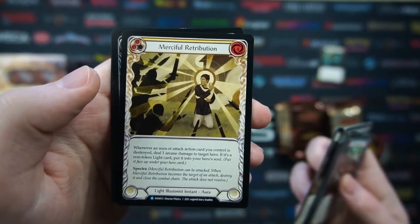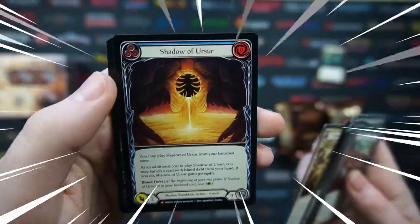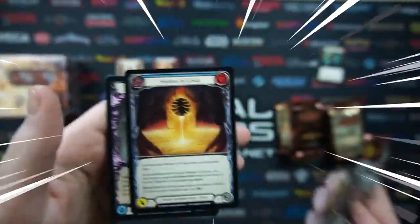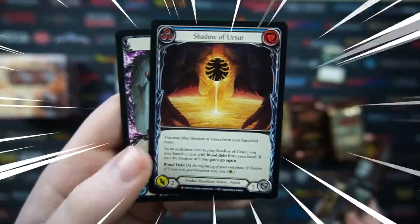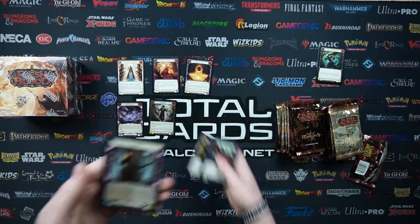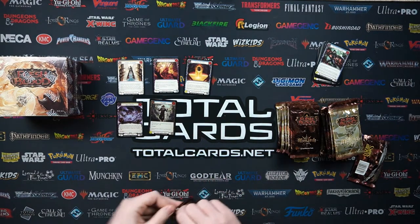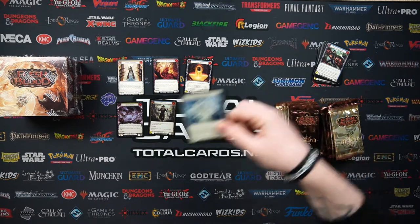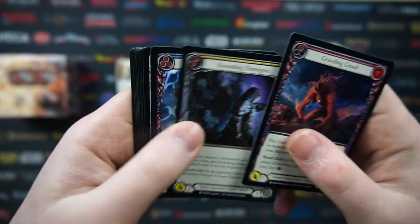Our rare is Merciful Retribution - interesting scroll-style artwork. We've got a Majestic: Shadow of Urza - the prices of all these cards are still up in the air since not many people have got a hold of them, but we'll definitely take a Majestic, not too shabby at all. On the back we've got The Chain. I'm very much an amateur Flesh and Blood pack opener, so bear with me, but I really hope we pull some really interesting stuff. Pack three: Graveling Growl, Bounding Demigod, Unworldly Bellow, Herald of Tenacity, Express Lightning - really cool one.